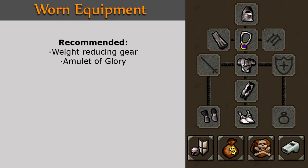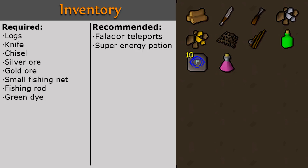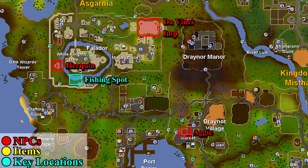In your worn equipment, it's recommended that you wear weight reducing gear and have an amulet of glory. In your inventory, you'll need logs, a knife, chisel, silver ore, gold ore, small fishing net, fishing rod, and green die. Linked in the description below are maps for more information.